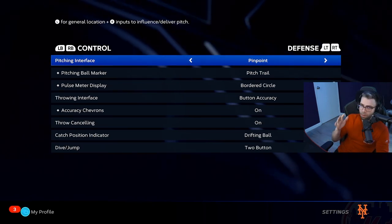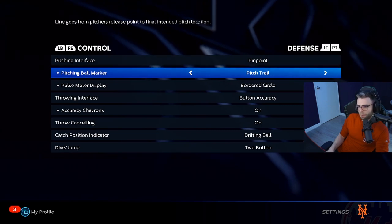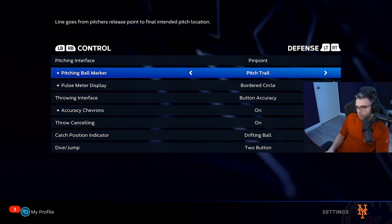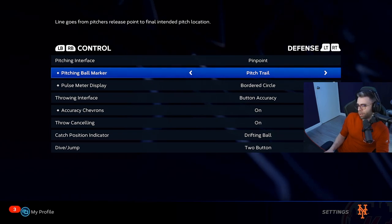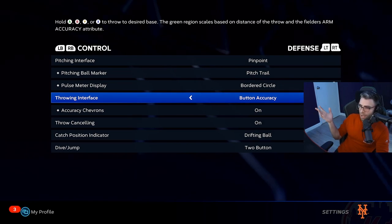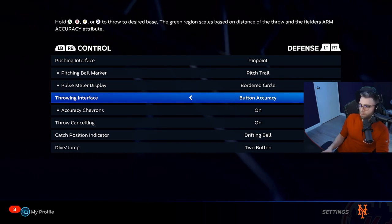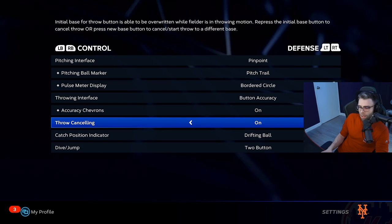For Defense, I pitch on Pinpoint — I recommend you all do it as well, and I'll probably do a tutorial for that. Pitching Ball Marker I have on Pitch Trail; I like to see the pitch the whole time, I don't want it to fade. You guys have got to use Button Accuracy for throwing — it's the best thing.